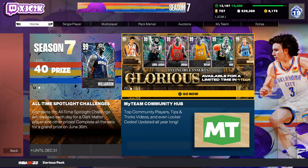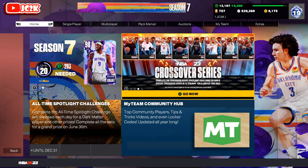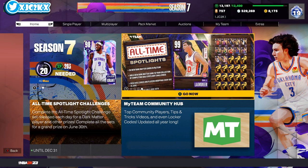Welcome back to another JC2K video. In today's video I'm going to be talking about two different ways that you can get a free Dark Matter Denver Nuggets playoff player in NBA 2K23 MyTeam, which is an absolutely massive W. 2K has given us two different ways today to get free Dark Matter cards.